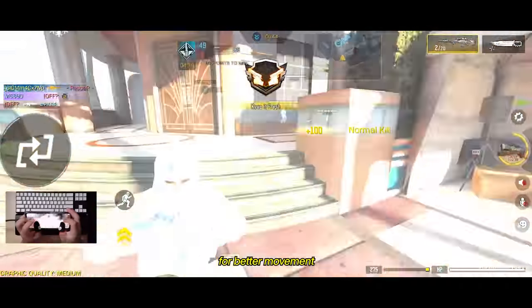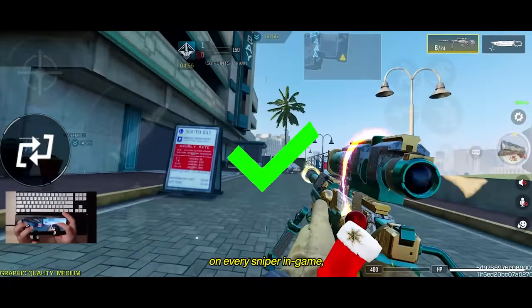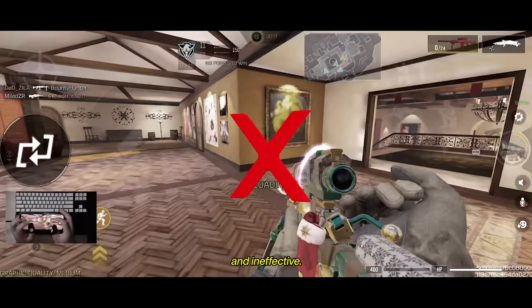Switching to your secondary weapon for better movement has been popularized by Miney. It's effective on every sniper in-game, but you have to use Amped, or else it'll be just slow and ineffective.